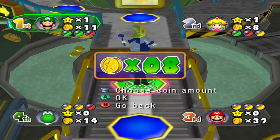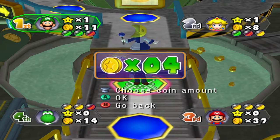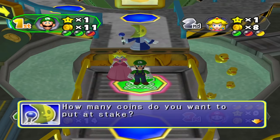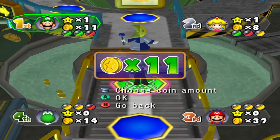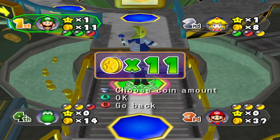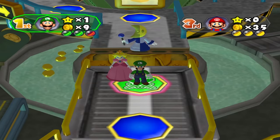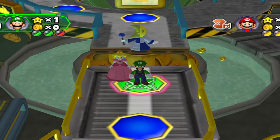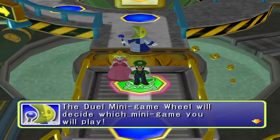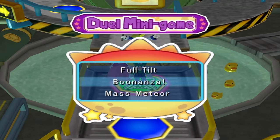The maximum number of coins that can be bet in a duel is 99, even if both players are above that amount. Don't be dumb with what you bet. If you're right behind a star, don't bet the amount of coins that would put you below purchasing that star. If you're looking to buy a certain orb, don't bet the amount of coins that would make it so you can't. Then again, the worry of betting too high only matters if you lose — so if you just get really good at duel minigames, who cares how much you bet?